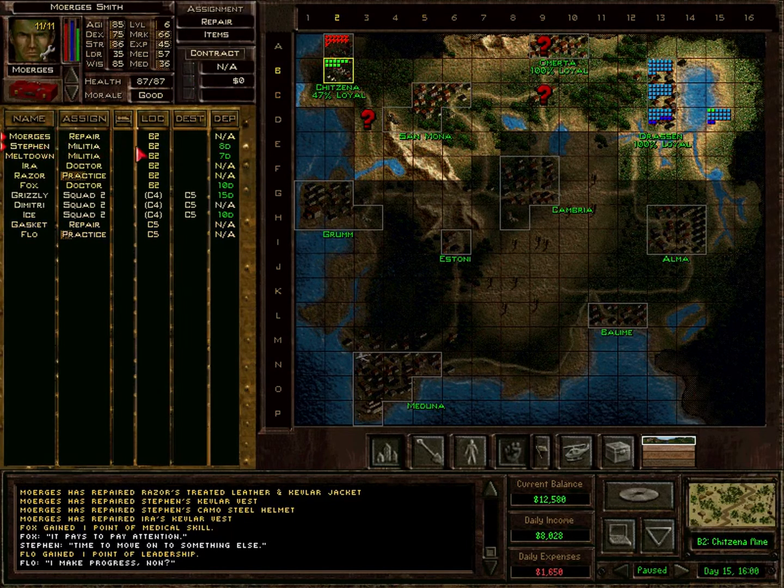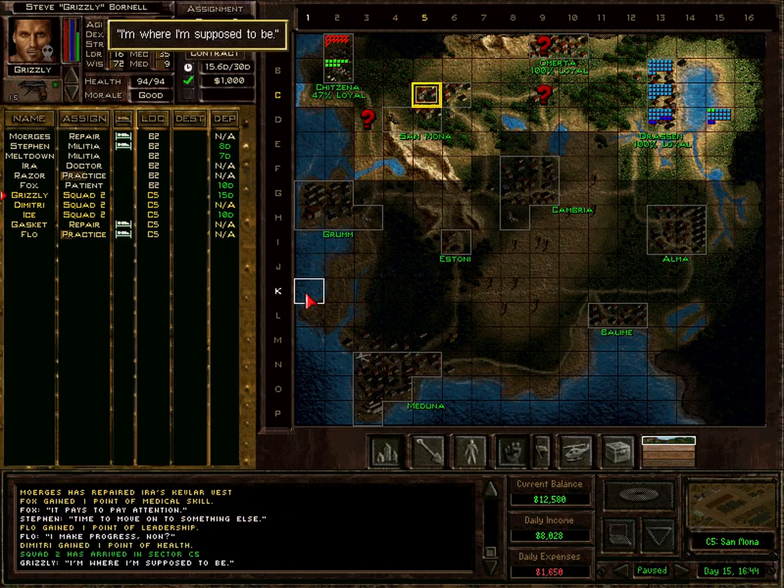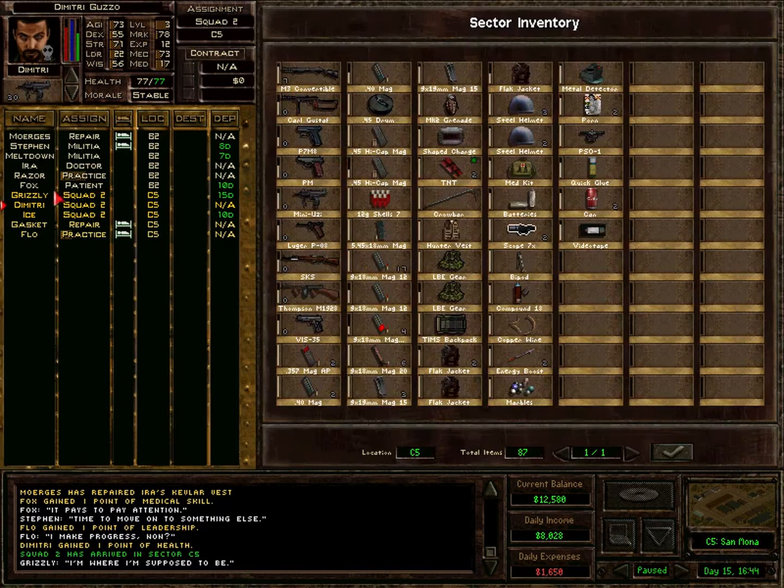Now these can rest and Ira can doctor again. Gasket needs sleep now and Flo can also rest. I could call this group of militia to better positions in this sector but once you load a different sector it will just reset anyway, and we do need to get down to the other sector. That's why I haven't done that yet.